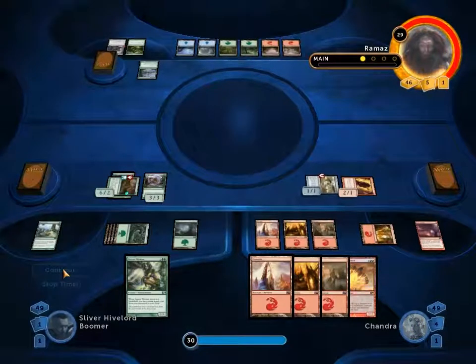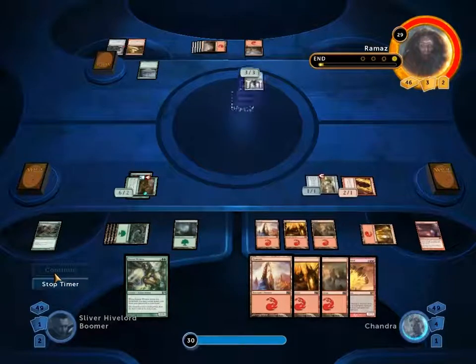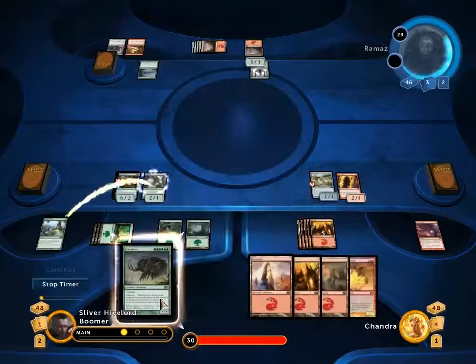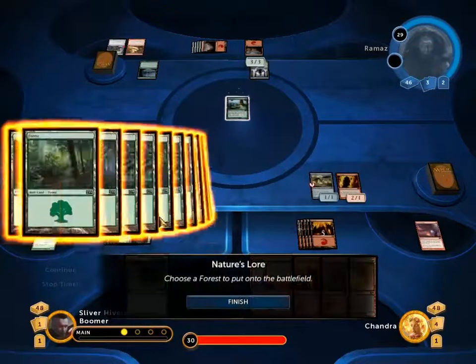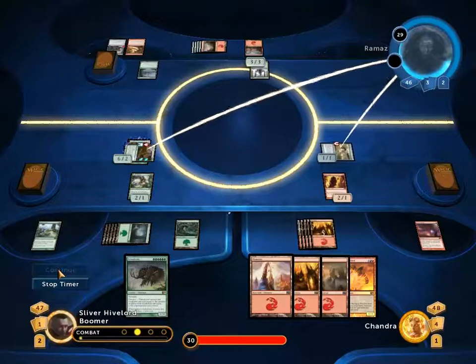I can't really see how Ramaz gets out of this one. I mean, I suppose he could Quake for 8 or 9 and just kill everyone, but it ends up being a draw. Flame Slash to my 3/3 — that is absolutely fine; I have an Eternal Witness in hand. And there's Master of the Wild Hunt, which is absolutely fine because it doesn't do anything. Let's make Eternal Witness and get back Nature's Law. Cast Nature's Law, so next turn I get to play Primal Crooks, which will be a minimum of 11/11. Then I attack with the Predator Ooze, which goes up to 7 power.